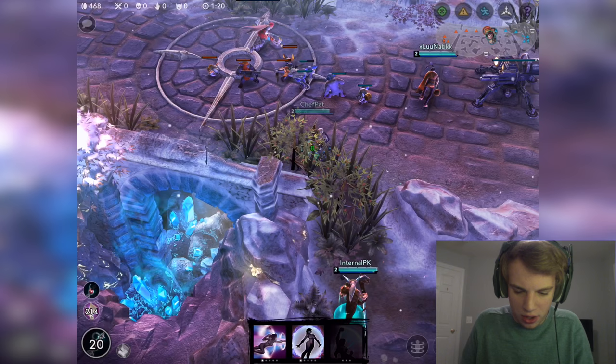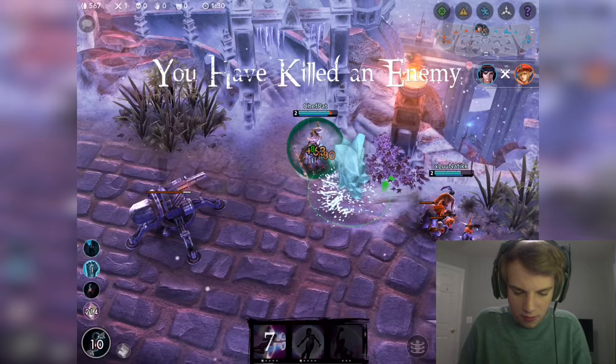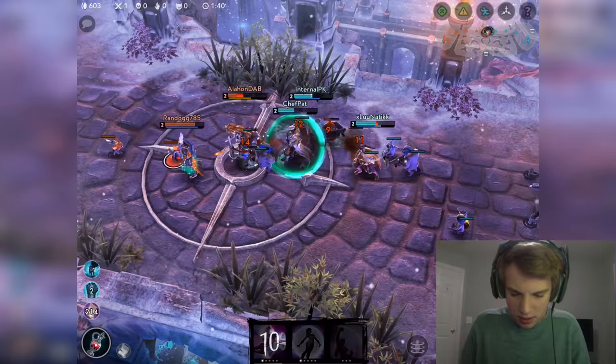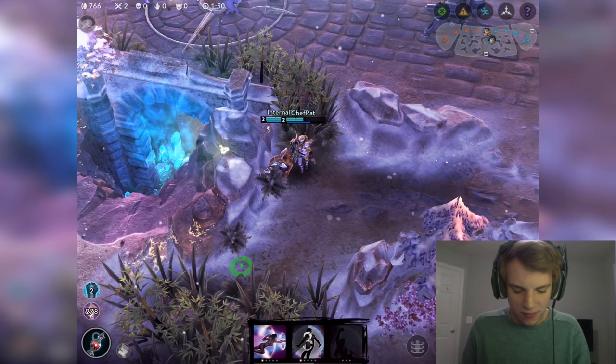Let's go ahead and try to gank Kestrel in lane — she is playing super far up and she is going to pay for it. My man Rhyme, drop that pillar on her. I'll take the kill, it's all good. Double Catherine kill! I am a bloodthirsty support right now. You got to do what you got to do — sometimes you just happen to click your A ability and take their kill. It happens.